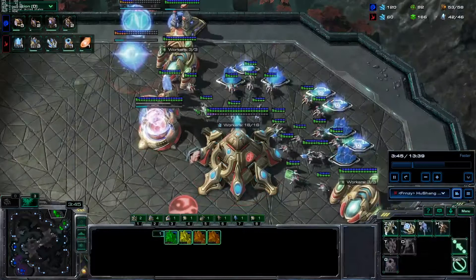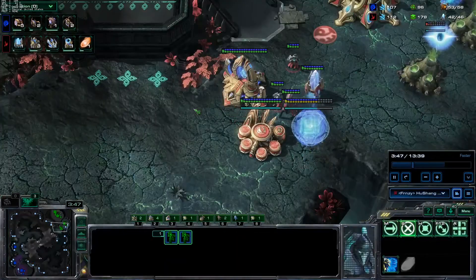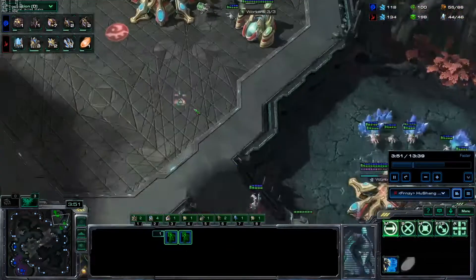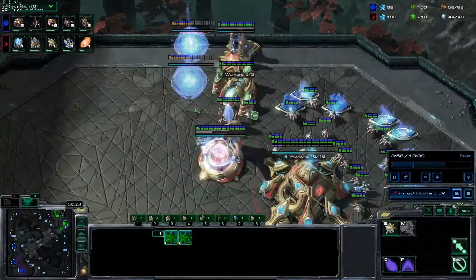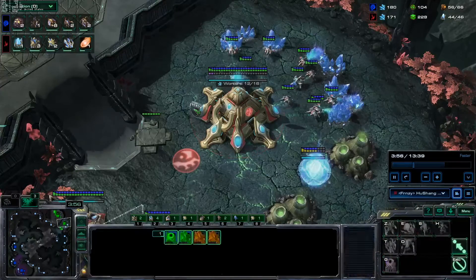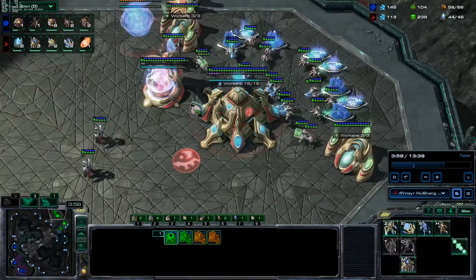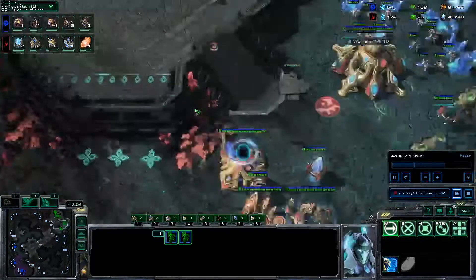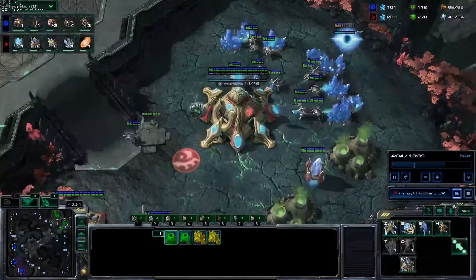We grab glaives again — check the earlier guide if you want to follow the full build. The adept comes back; he's definitely not cheesing, so we go through the build like normal: cut probes at around 12, then warp in two more adepts, put four in the warp prism, and go do the harass. I also kept the stalker in the wall, which I think is the best choice in case they do some sort of bailing bust.